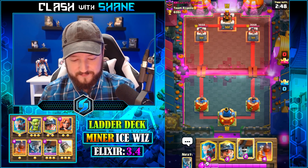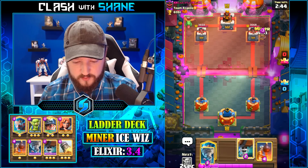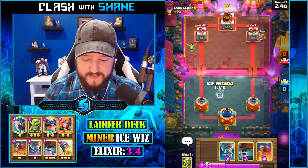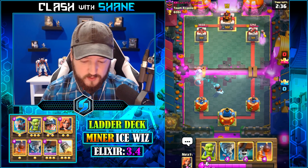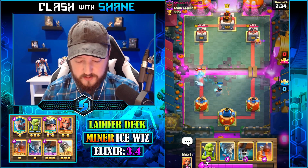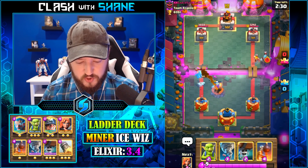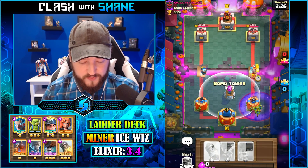Team Asgeta, please don't have the Expo. Seeing the Baby D in there makes me not believe he's got Expo, which is good for me. Always a good day when that happens. All right, so the Barbarian by itself is not too much of a threat, however the Ice Wizard with it is.